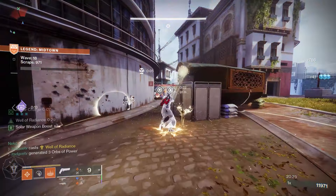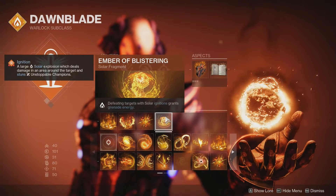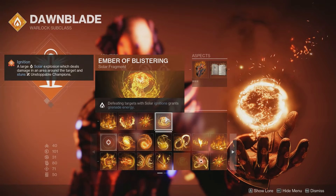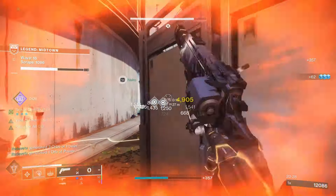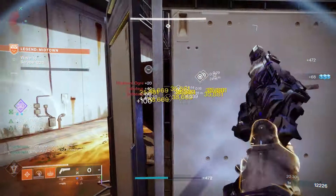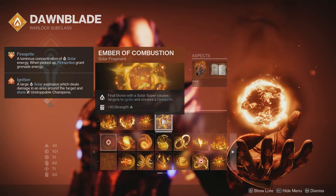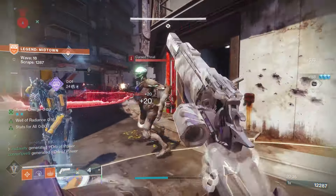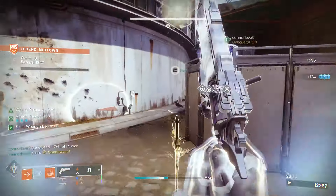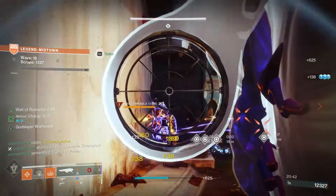For the last fragment slot, we have a few options. Ember of Blistering — defeating targets with solar ignitions grants grenade energy, so we can get that healing grenade back even faster. Another option is Ember of Combustion — final blows with a solar super cause targets to ignite and create a fire sprite, which is a plus 10 to strength. As long as we're in that Phoenix Protocol well and get a solar weapon kill, that's an ignition right there without needing a headshot.